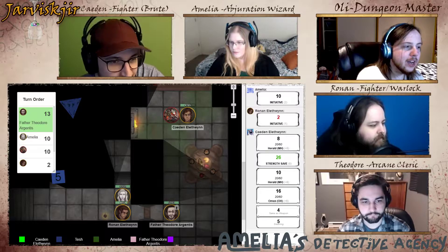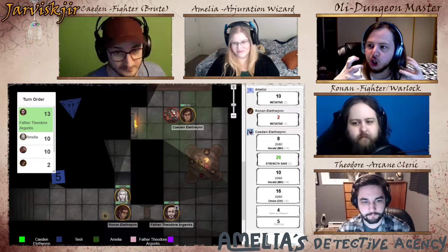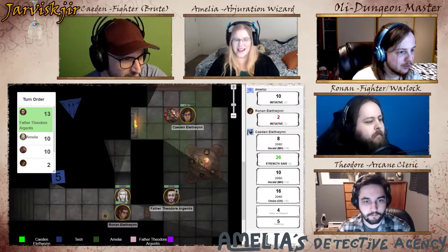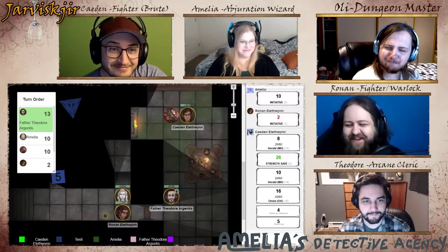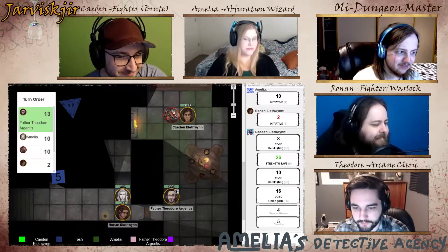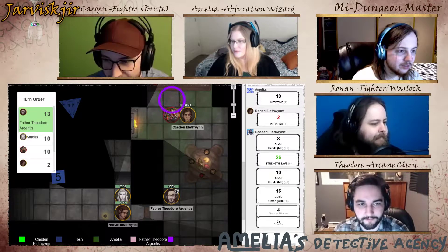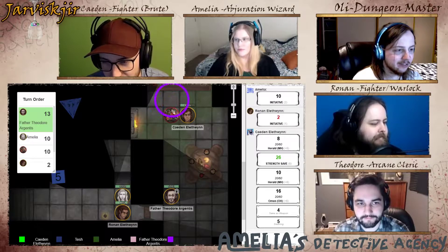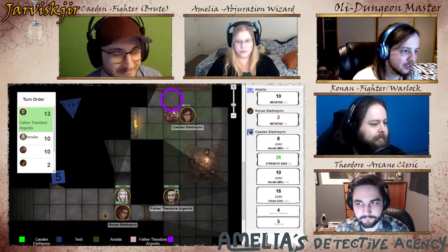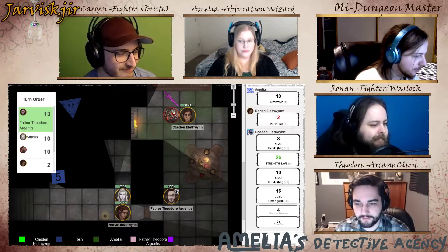The creature is letting out weird noises — its whole neck area is a big pouch and the mouth is kind of distending down. A player responds: 'Well, ain't you just a beautiful son of a bitch.' They cast Spiritual Weapon — placing a summoned sword nearby which will then attack.